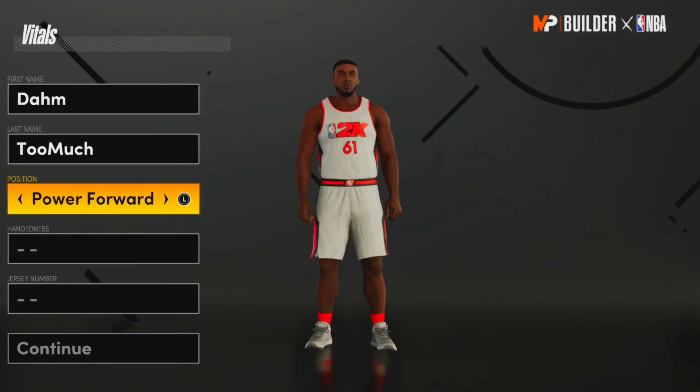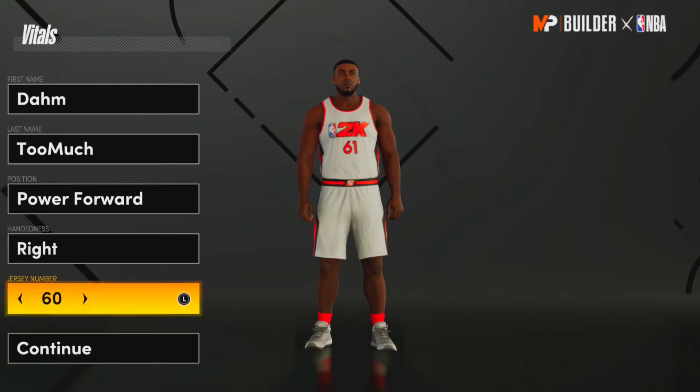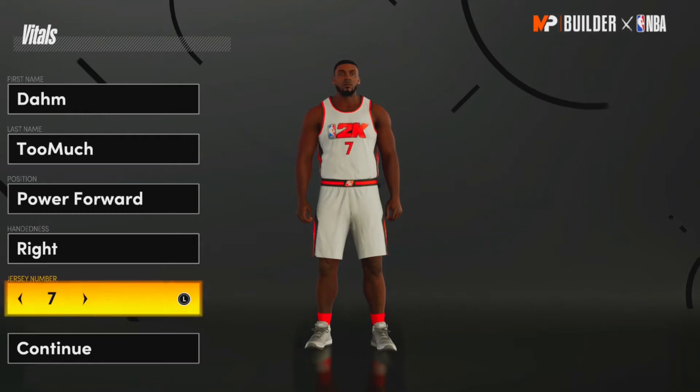We're going to put him at power forward. KD's true position is small forward, but he also plays power forward sometimes. Make him right-handed. For jersey number, right now we're witnessing the best KD and he's number seven — though I was going to say the best KD we've seen was number 35.